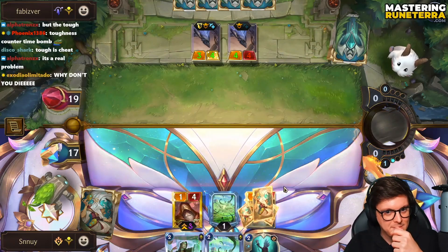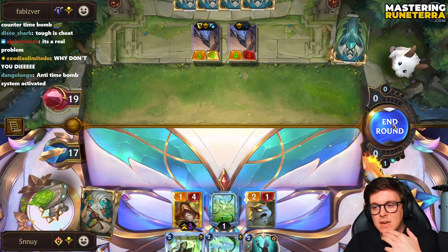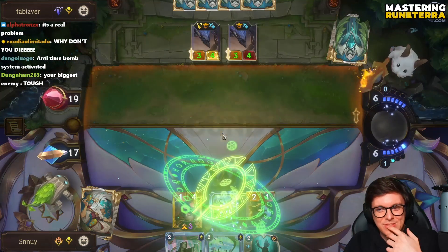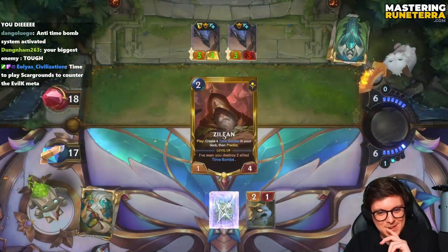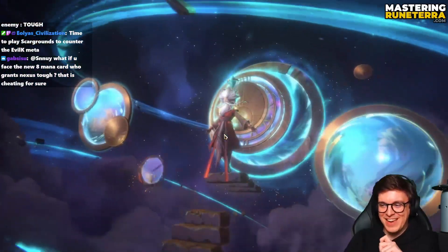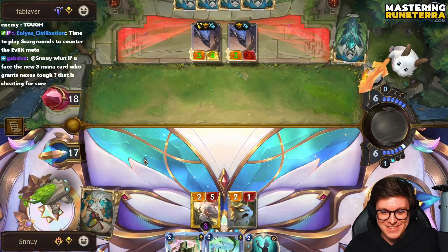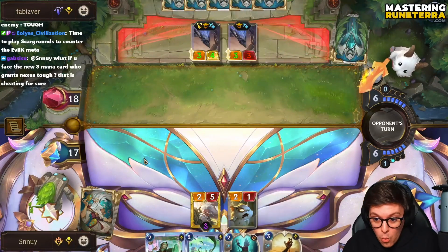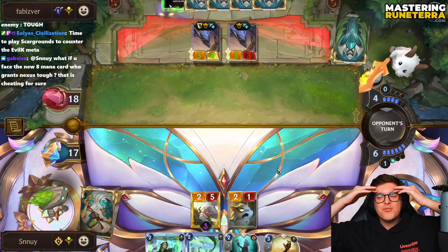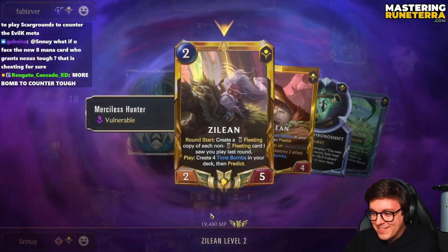Alright, it's fine — we fight Evil K. Opponent needs to give this plus one attack, but it's a fated deck, so that shouldn't be that hard. Tough is gonna ruin us. Oh no. Time to play Scargrounds to counter the evil game meta. To counter time bombs, just play Scargrounds. That is true. See? We're actually just insane. I'm so good at the game, but this deck is so lit.